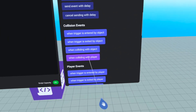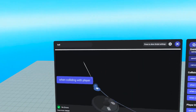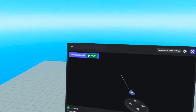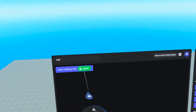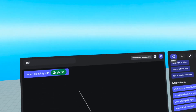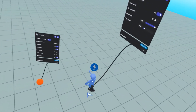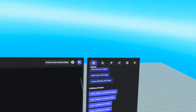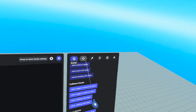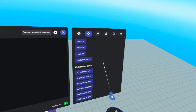We'll delete 'when world has started' — we don't need it. To start things off, we want to go to events and we want to find collision events, because we want something to happen when the ball collides with a player. So we're going to find 'when colliding with player', drag it and drop it right there. And it's got this little player tag that we'll utilize later. What do we want to happen when the ball hits a player? We want to respawn them at our spawn point.